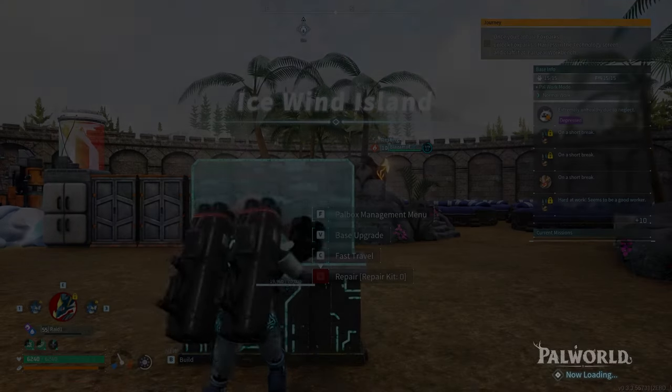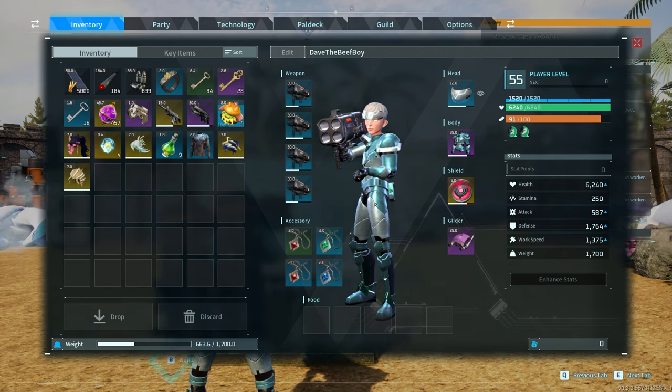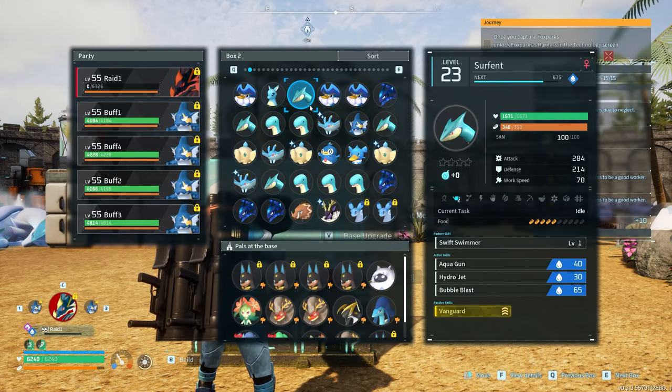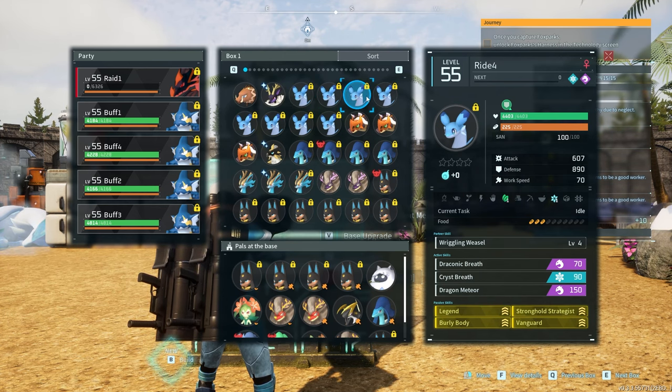Wait, how many did we do? Zoe, Lily, Axel, Marcus - so Victor and then Saya and Selene. Okay, what is Shadow Beak again? I guess we could ride a Chillet, right? I think we can roll with that. Who is my best Chillet?